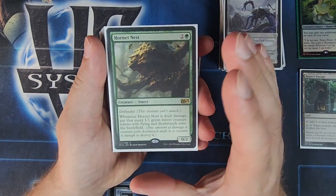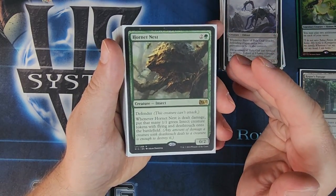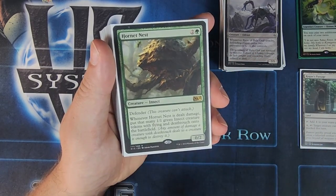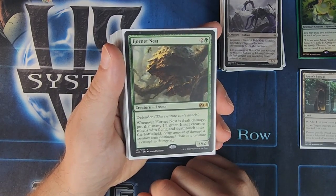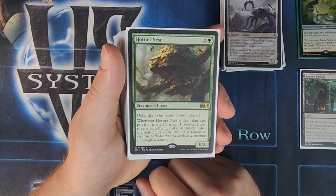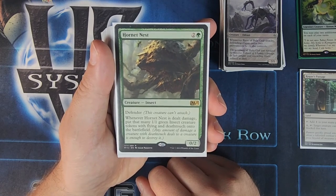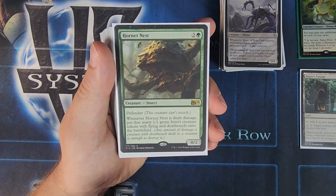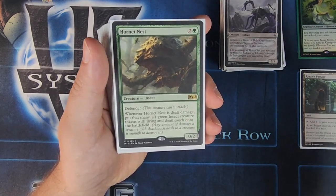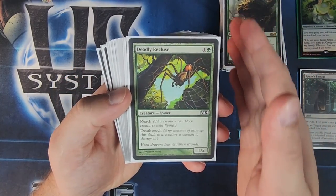Hornet Nest is a great one — we used to play this card a whole bunch back in the day. A lot of the cards in this deck are from 2016 and back, kind of the heyday of our playgroup. Whenever Hornet Nest is dealt damage, you put that many 1/1 green insect creature tokens with flying and death touch on the battlefield, so you can very quickly flood the field with hornets. It sucks to be on the receiving end or trying to get through the bees.